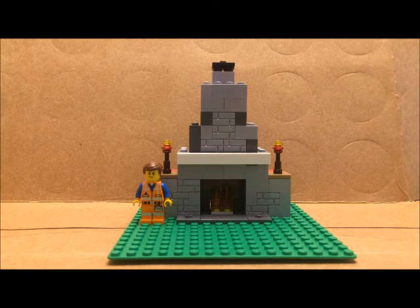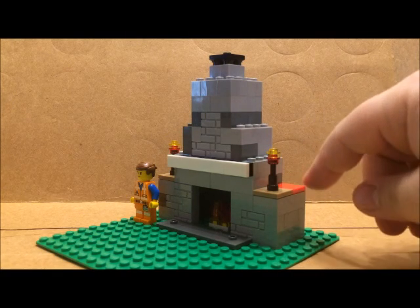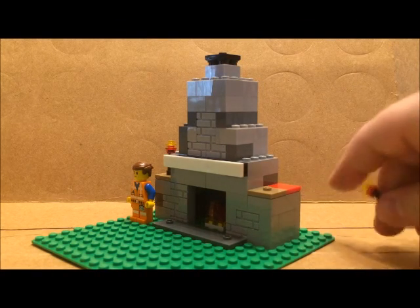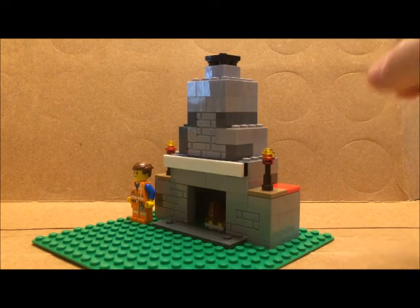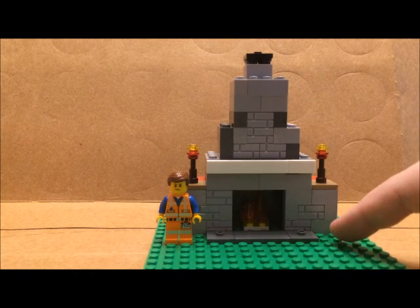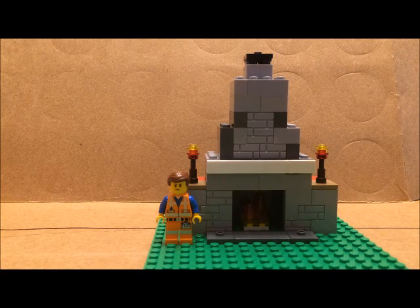Now the pieces that the candles are on — they called for four of them, two in the front and two in the back. I more or less just went with the two in the front and left the back part with a smooth panel piece.